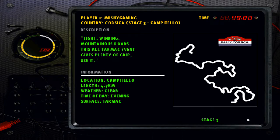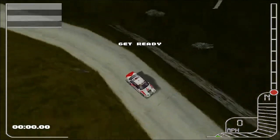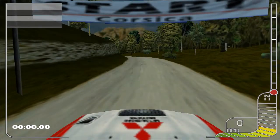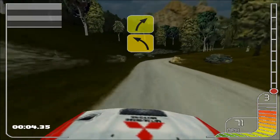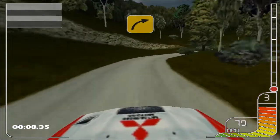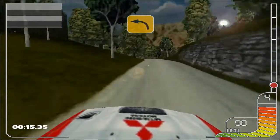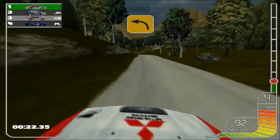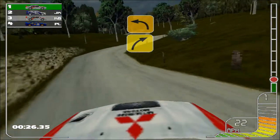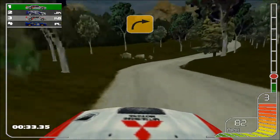Stages three and four — we have Campitello and Sirmano, 4.7 and 4.4. I'm just going to keep the speed balanced and carry on the way we're going. Four left, across into three right. Square right. Five right opens. Two right. Three left. Square left. Four left. Three left. Square left, square left into square right. Four right into square left. I remember that one — that always used to catch me out years ago. That very sharp bus-stop chicane. Overcrest.